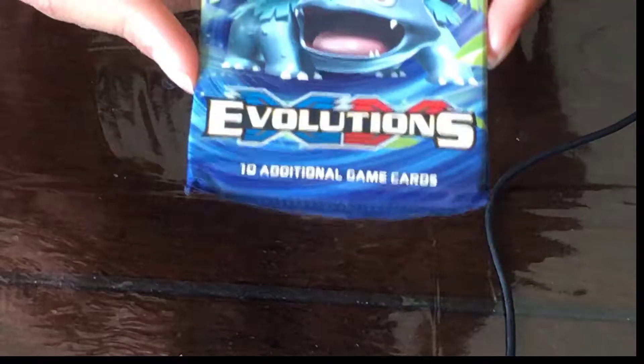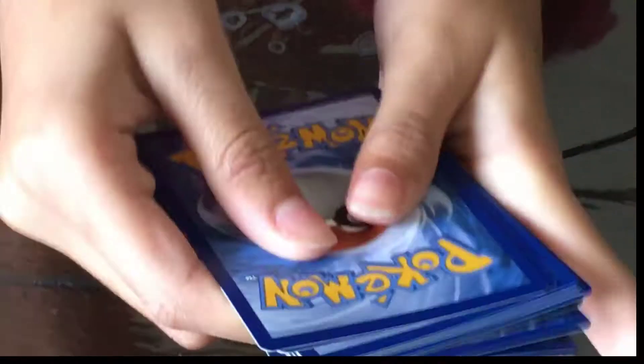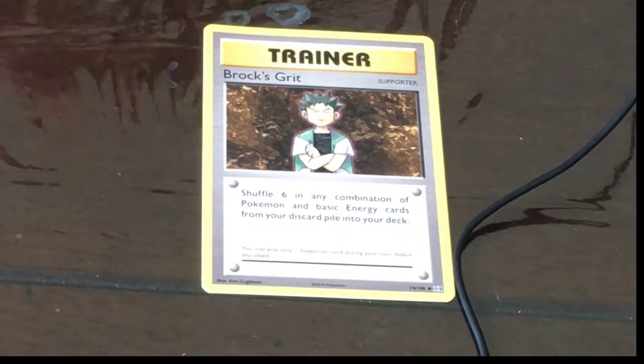Next we will be opening Evolutions with Mega Venusaur on the cover artwork. The card trick is one, two, three to the front. We have Brock's Grit and Maintenance.